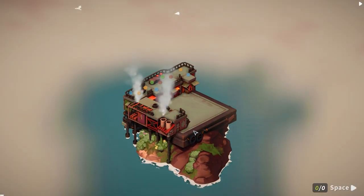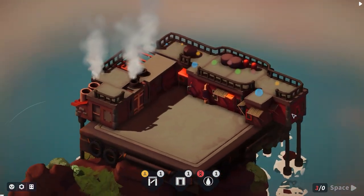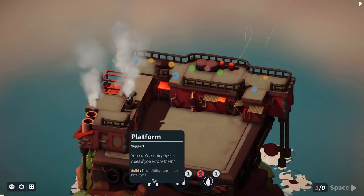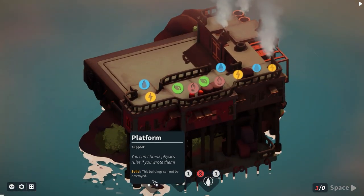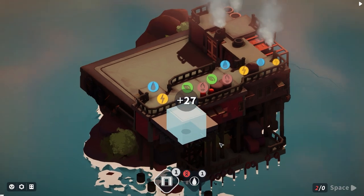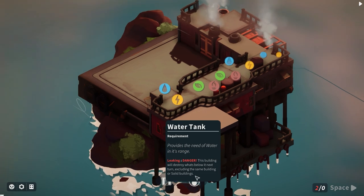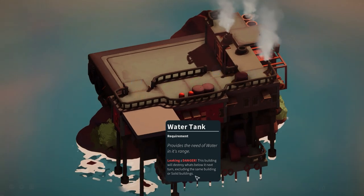Skipping to the next phase - the sun's starting to set. We have a gardenless house and a platform - this says the building cannot be destroyed. We can place things on the outside of it if we want. And that is a water tank - it provides the need for water within range.